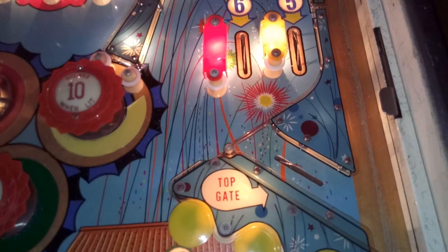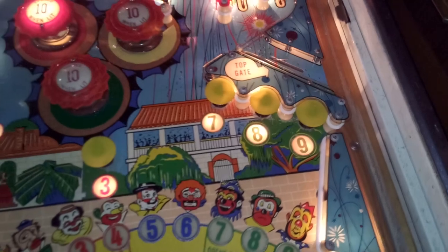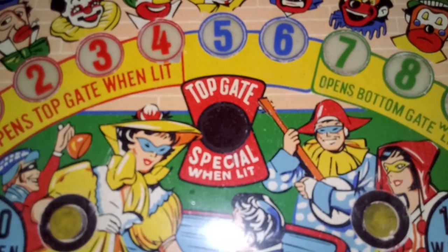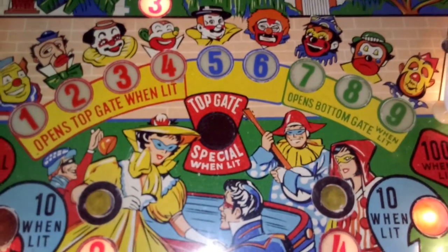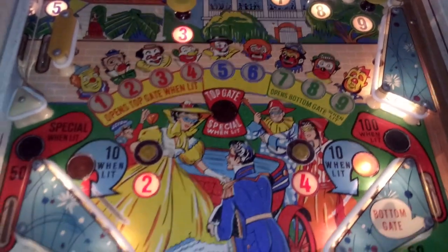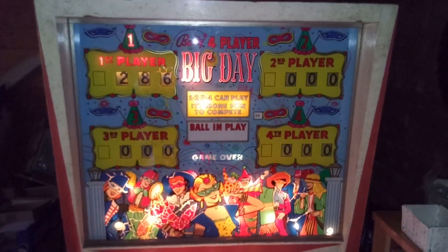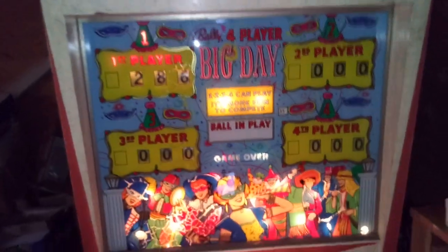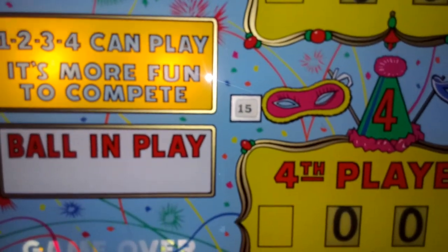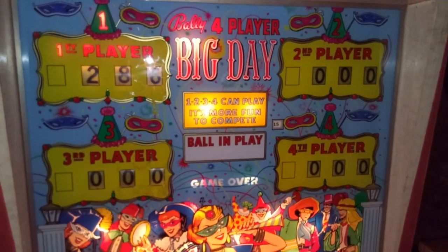If you shoot and pass five or six, the ball will be caught by the upper gate crossing the switch and you will receive a replay, which is shown as 'top gate special when lit.' This is only lit if you have a shot from one through nine. Okay, this is all about Big Day — the machine from 1964. Now we show you two games. We've got enough credits — you can see 15 credits left in the little window. Let's go!